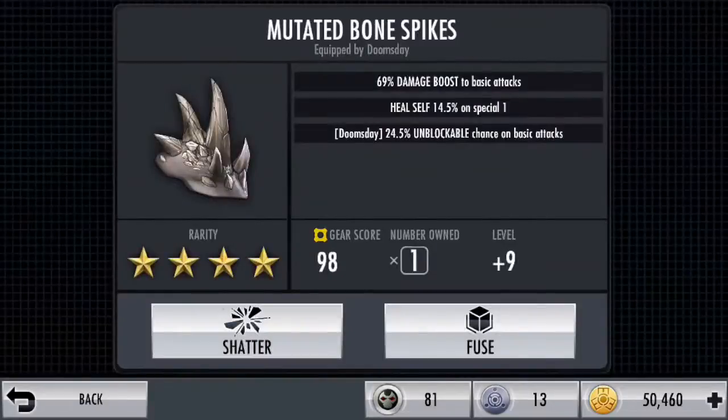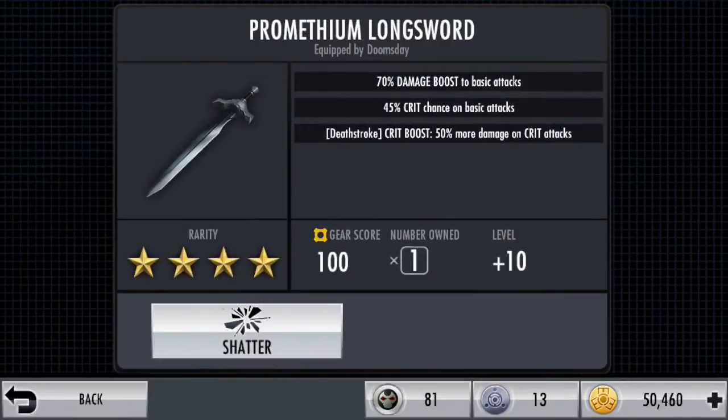Let's take a look in the gear cards. I have almost 15% chance of self heal on Special 1 and almost 25% chance of unblockable attacks with a 69% damage boost to my basic attacks.